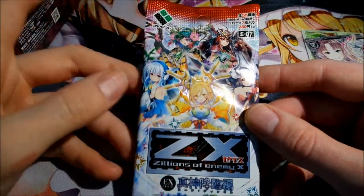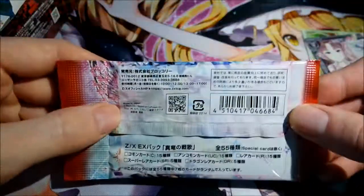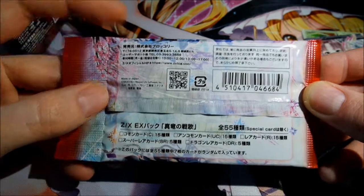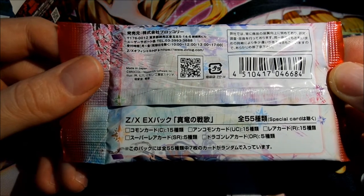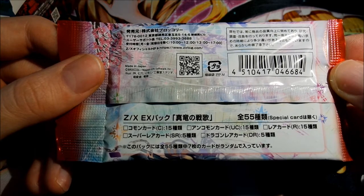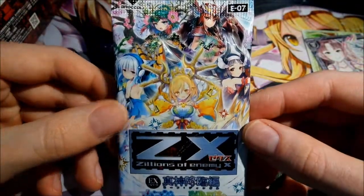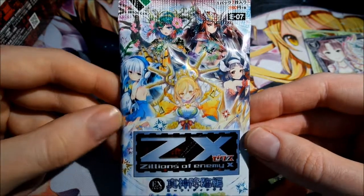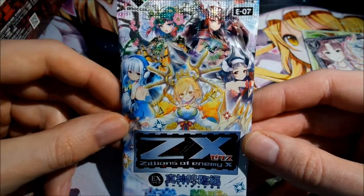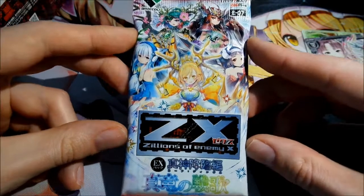Here is the first pack. There are 10 packs in this extra booster box. As you can see, we can get 15 different uncommon cards, 15 different rare cards, five different super rare cards, and five different dragon rare cards. It would be cool to get one of those dragon rare cards. Maybe these five girls are the five different dragon rare cards — they should be the dragon rare cards, I think. I'll open all the packs and show you what's inside.